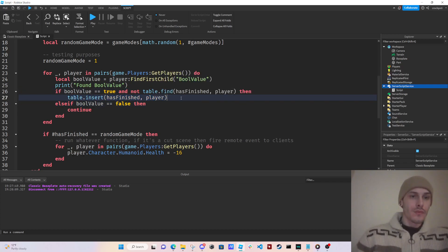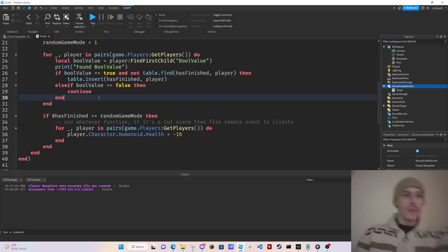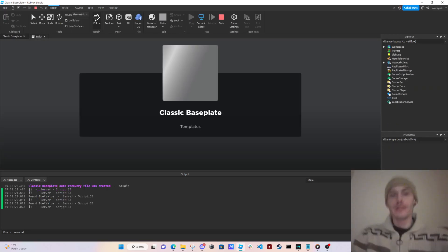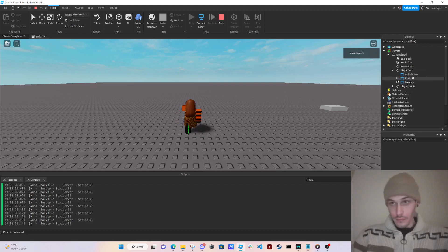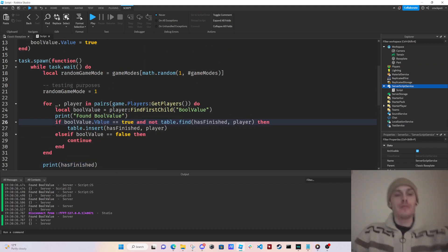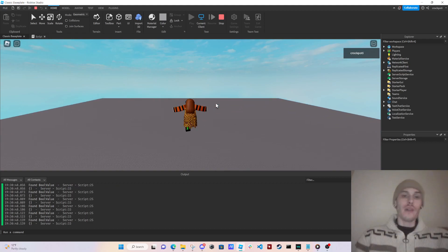Let me add a print: print 'found boolValue'. If boolValue is equal to true and not table.find, then table.insert(hasFinished, player). Else if boolValue equals false, continue. Then print hasFinished. Let's test these prints. Found boolValue — it got set to true but it's not working. Oh — boolValue.Value. I always forget to do that, just like up there we had to do it.